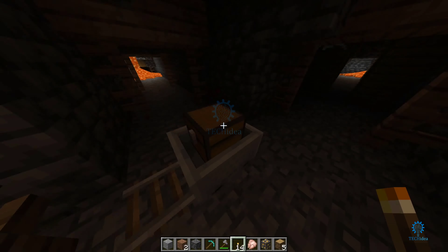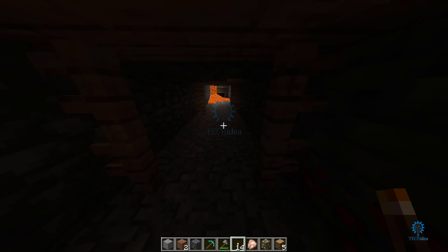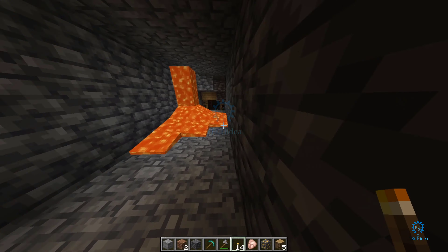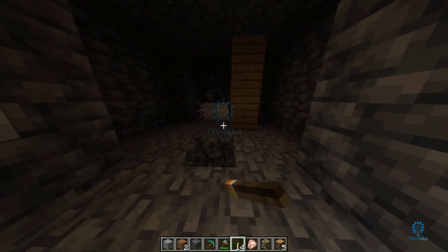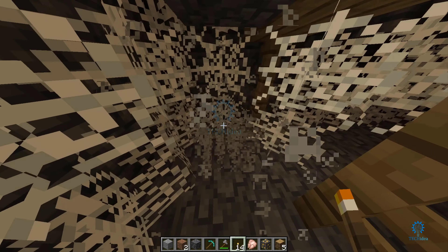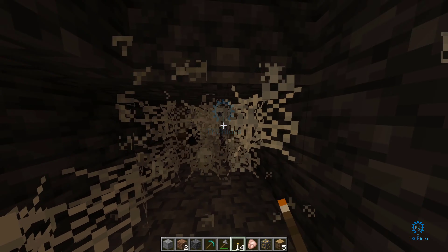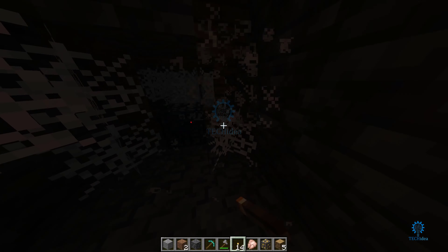You'll also get minecart chests where you can find name tags, as well as iron and some food, which is always good especially when exploring. I believe this up ahead is going to be a spawner of some sort.